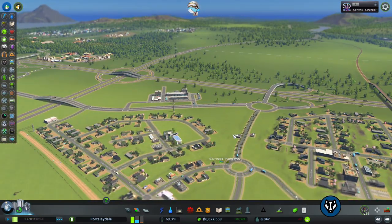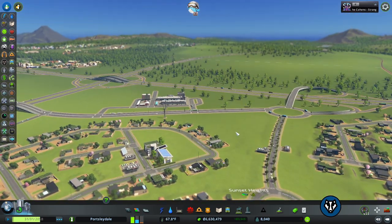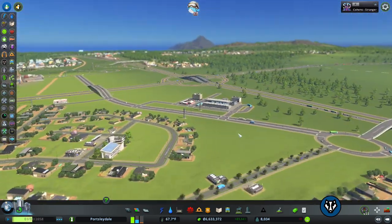Happy residents means they pay more taxes, more people want to live here, land value goes up, house prices go up — it's all part of the ecosystem.